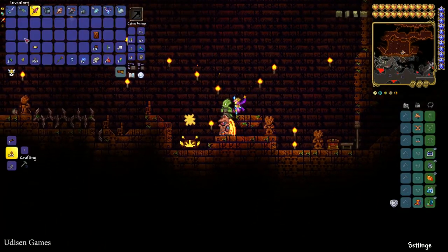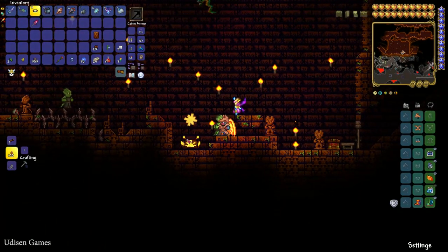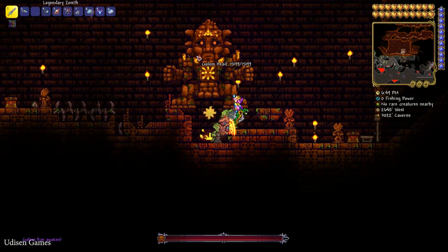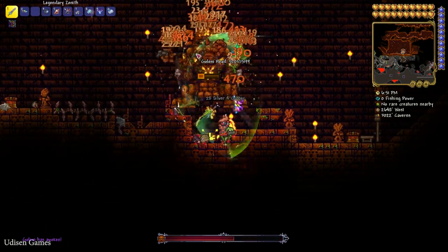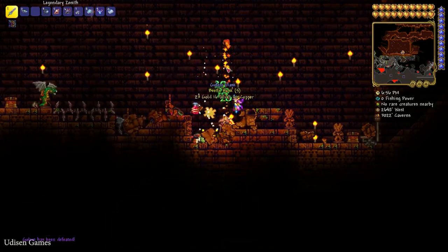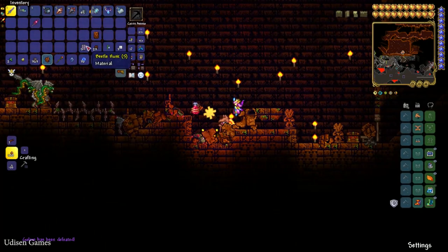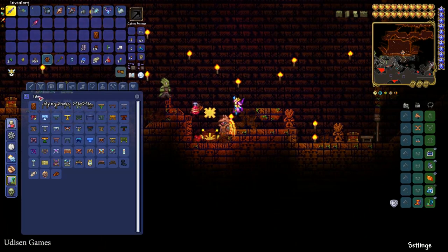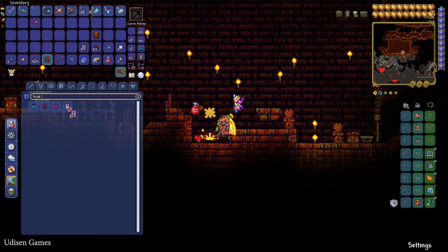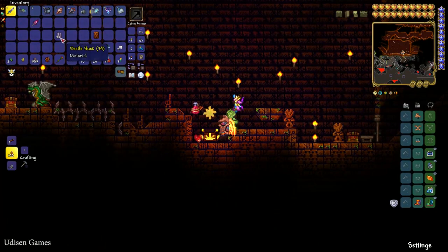Press the right mouse button while holding the Power Cell on the altar to summon the Golem. Kill the Golem — it drops different materials including Battle Husks. To craft everything with this material you need to collect 34 Battle Husks.